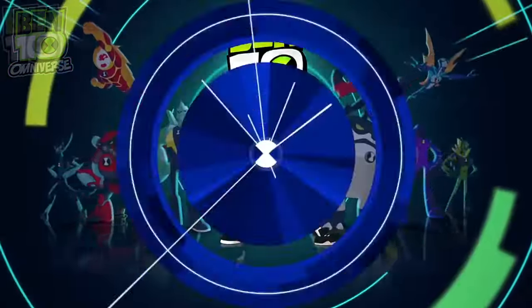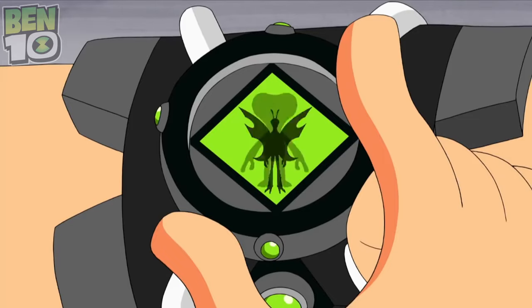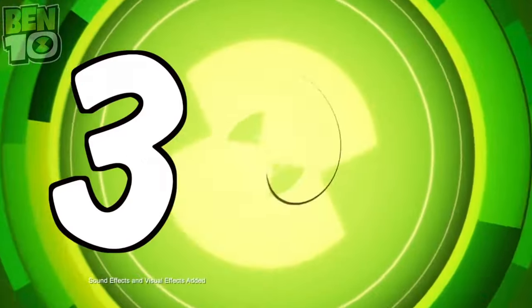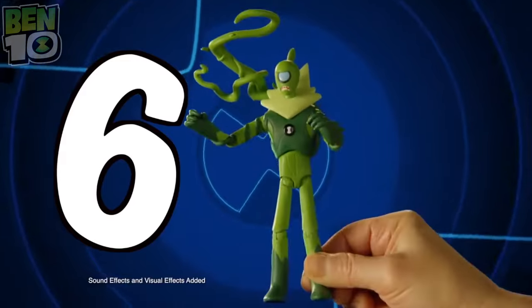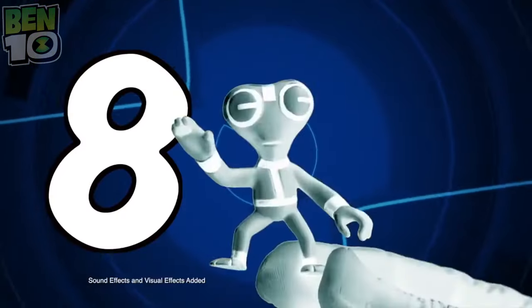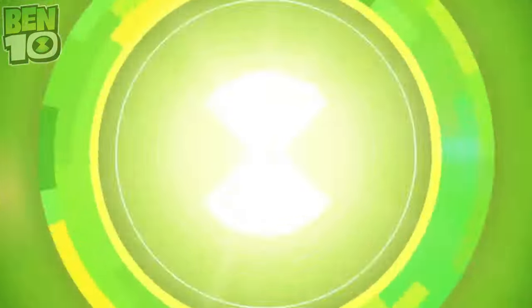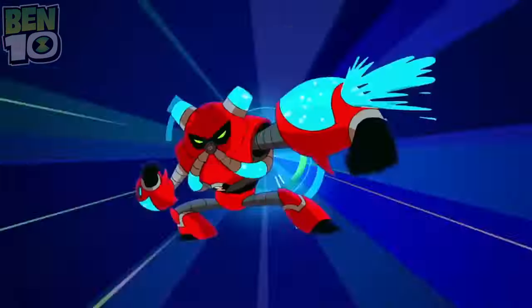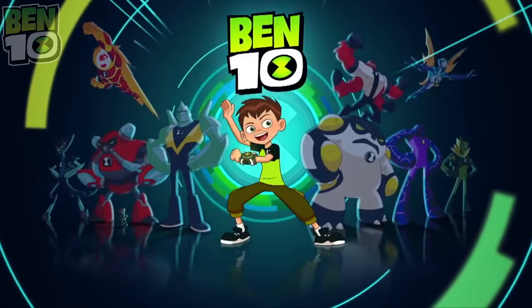Ben 10 fights the bad guys with the ultimate power of the Omnitrix. Which alien should I choose? Forearm, overflow, Cannonbolt, Diamond Head, Upgrade, Wild Vine, Stink Fly, Gray Matter, Accelerate, Heat Blast — fireball blast! Bring in the heat. Ten ways to battle and save the universe. Ben 10 action figures, each sold separately. It's hero time!